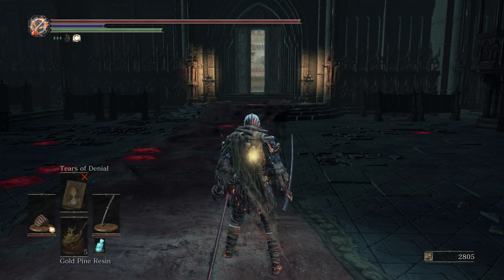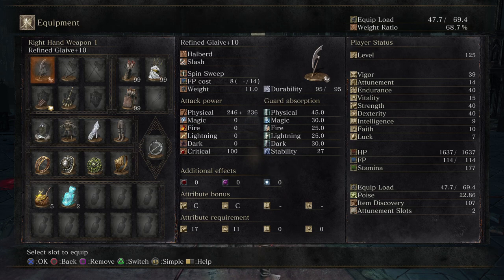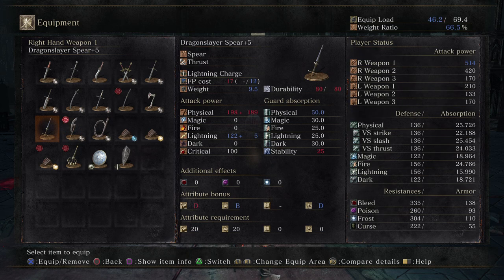A lot of different options with this quality build — the ring swaps, the armor setup, the playstyle adaptation — and that is what, in my opinion, makes it so good. The other thing that makes it so good is the fact that you can use pretty much any weapon you want. You have access to some of the best weapons in the game with maximum amounts of scaling. You have the Glaive, the Dragon Slayer Spear, the Thrall Axe, which is an amazing weapon to finish off opponents with. This hitbox is really underrated, and just swapping out to it and using it as a fast weapon can definitely catch opponents off guard.